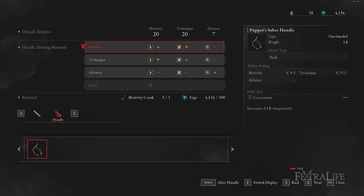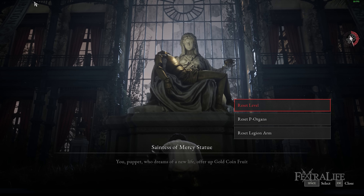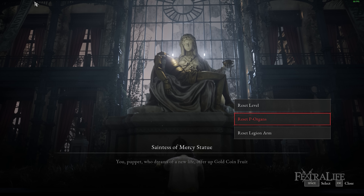You get very slight, inconsequential extra damage by sticking to one stat and using a crank rather than going balanced. Please keep in mind that you cannot respec the starting class stats even though you can respec in this game, so if you want to min-max this build make sure to stick with your decision.